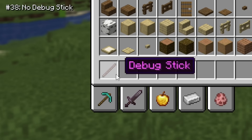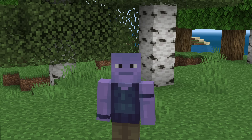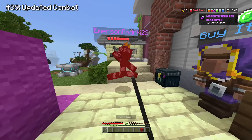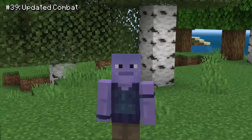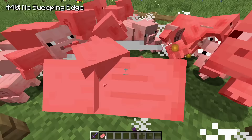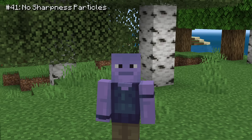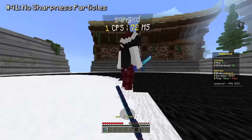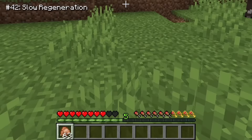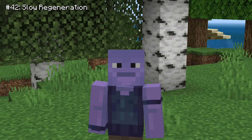Bedrock Edition also doesn't have the debug stick. Number 39 might be a little controversial, but I wish Bedrock Edition had the updated combat. For servers it would definitely be worse, but for vanilla survival the updated combat makes it ten times more fun. And since we don't have the new combat, we also miss out on a lot of other features — like Sweeping Edge, sharpness particles, and probably the most annoying thing: Java's regeneration. If you eat food on Java you heal up insanely fast, but on Bedrock you're lucky if you heal a heart.